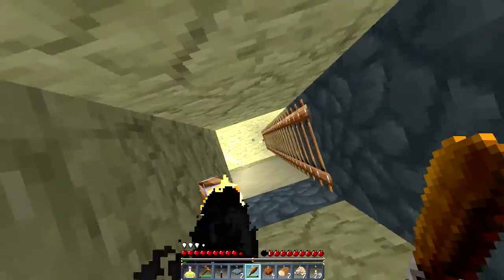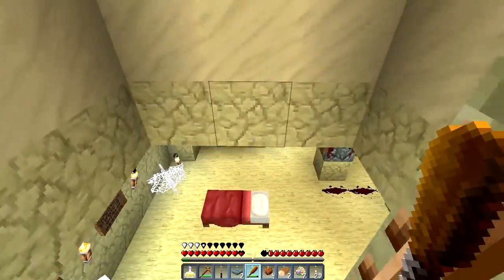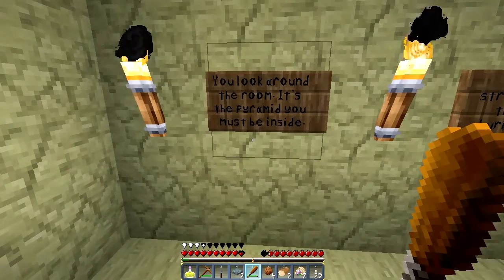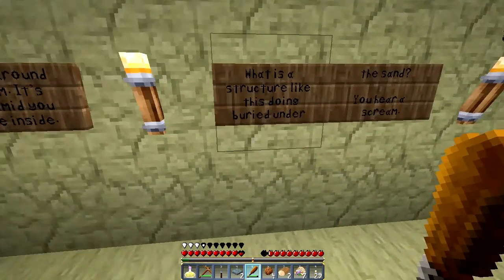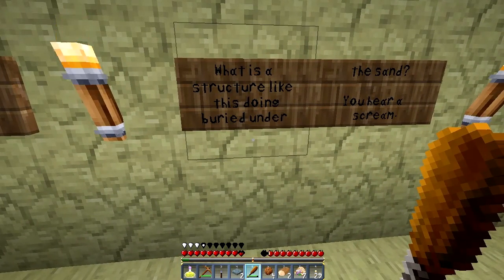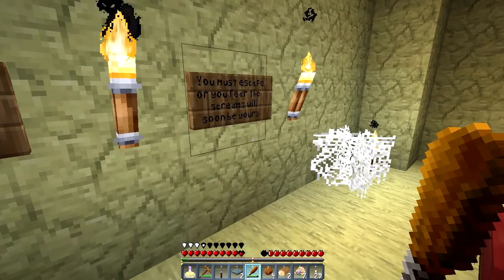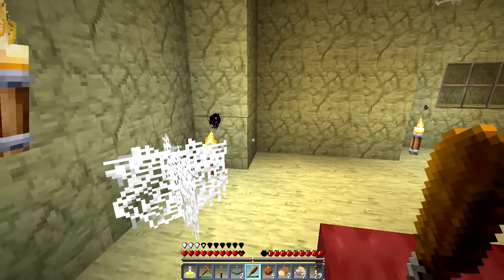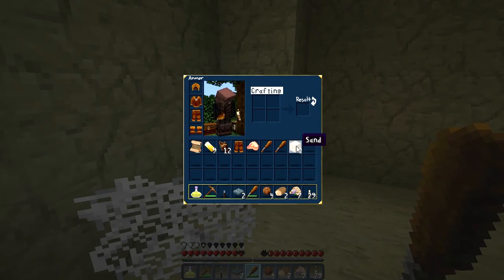Whoa whoa whoa — what, where is this? You look around the room — it's the pyramid, you must be inside. What is this structure? It's been buried under the sand. You hear a scream. You must escape or you fear the screams will soon be yours. Oh no, that's not good — that doesn't sound very good at all.